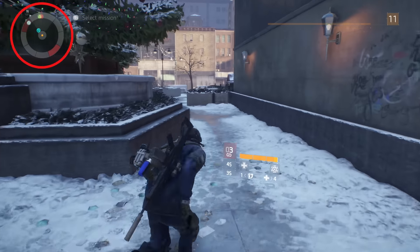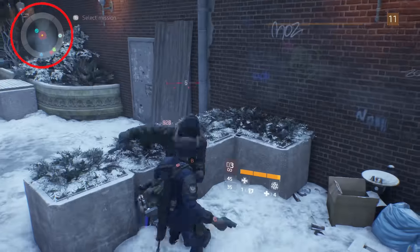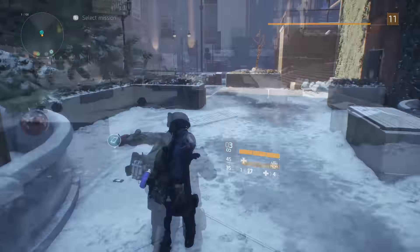When you get into gunfights you'll need to know where your enemy is. At the top left corner, whenever an enemy is spotted it will flash red at their location, so you can use that to track your enemies down.